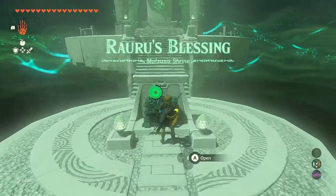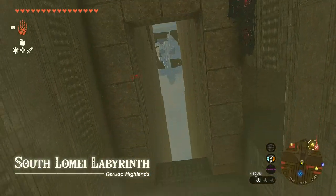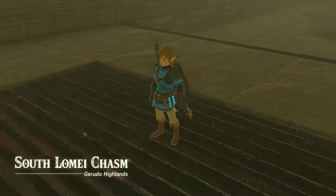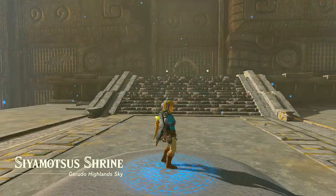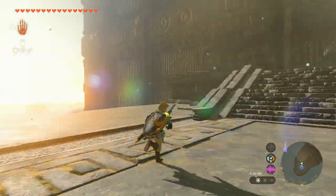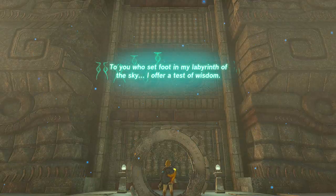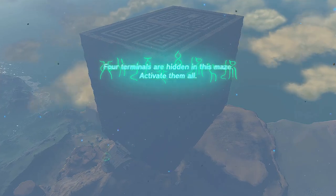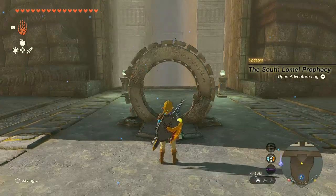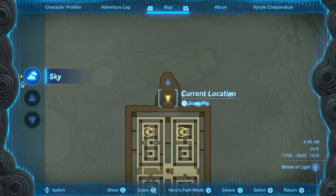Activating the terminal is enough to move on to the sky maze, but this is a blessing shrine so let's grab the rewards quickly. Travel to the South Lome Labyrinth Sky Island using the shrine. You can complete the shrine quest as well, but I will just go and activate the terminal for the maze. Select the quest from your adventure log so the terminals get marked on your map.